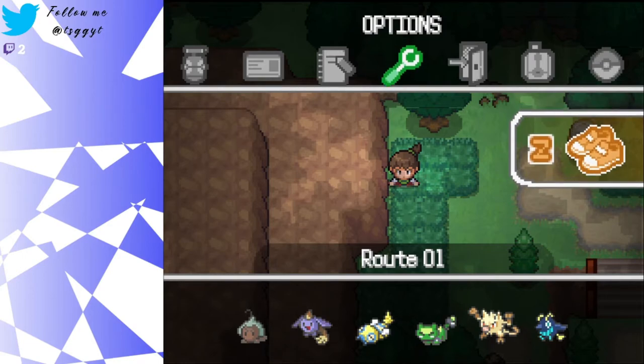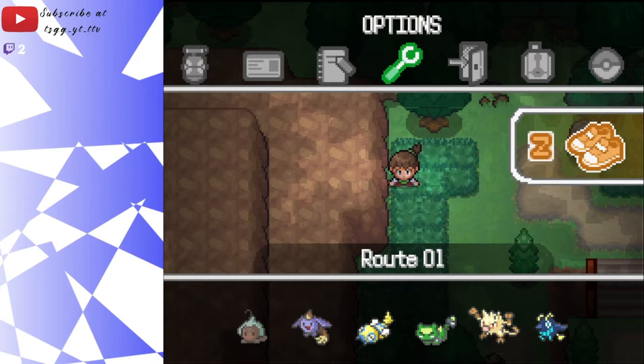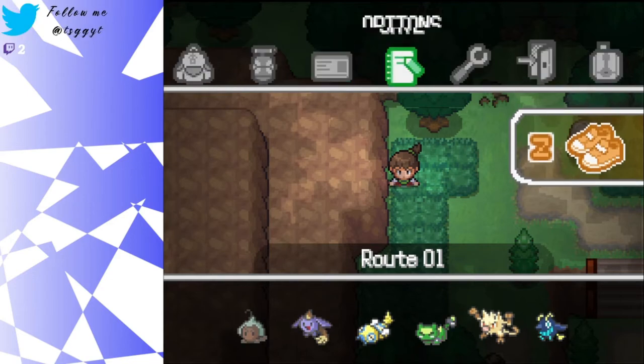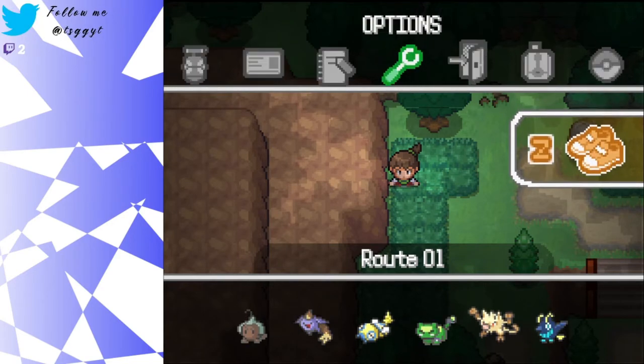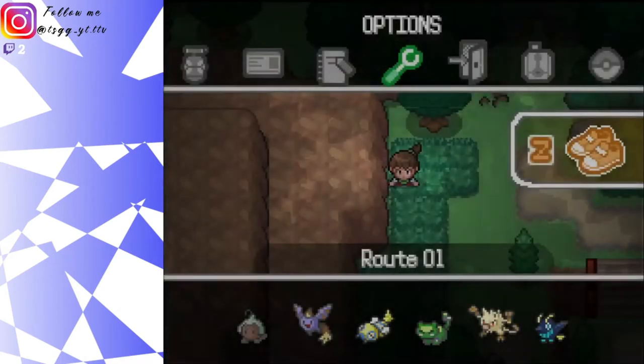We can run back and forth between areas so we can get more Pokemon and more points. Let's go to options and turn the volume to 25 - I think that's good. Yeah, I think the game music goes a lot better with the game.